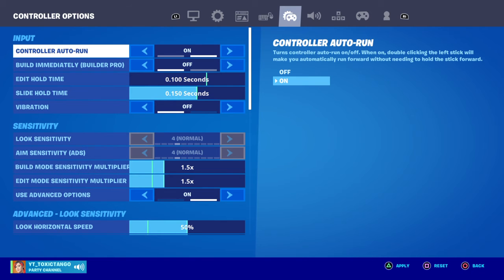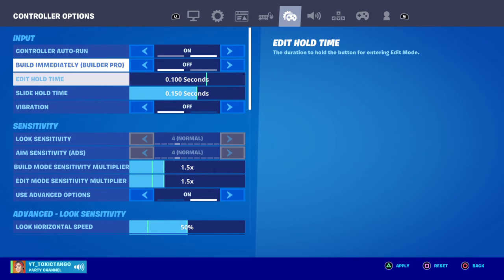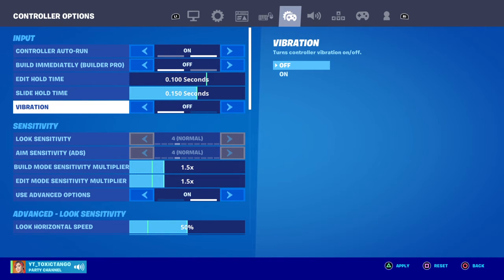For my controller settings: auto run is on, build immediately is off, builder pro is off. Edit hold time is 0.100 seconds and the slide hold time is 0.150 seconds.